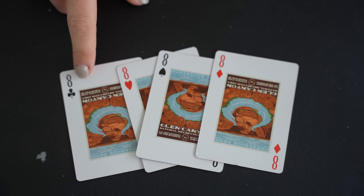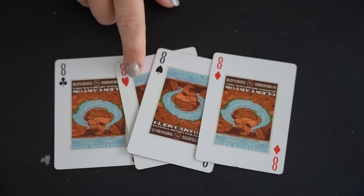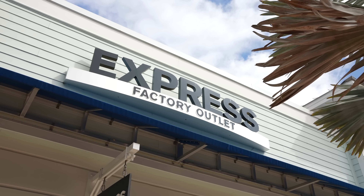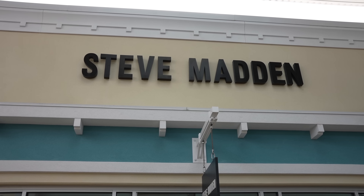Today we are at the Tampa Premium Outlets and I'm gonna pick the stores that I want to go to. For clubs, it's gonna be Sunglass Hut. For hearts, it's gonna be The Van Store. For spades, it's gonna be Express. And for diamonds, it's gonna be Steve Madden.